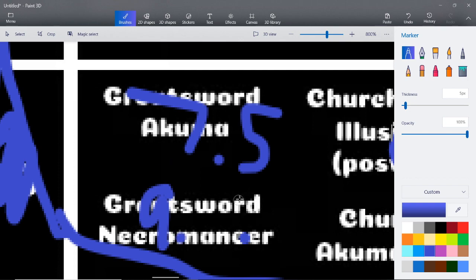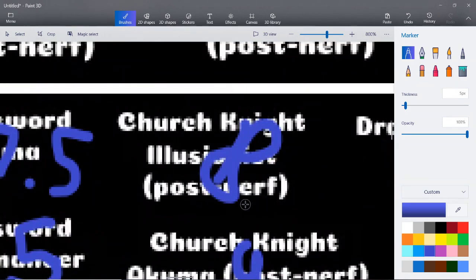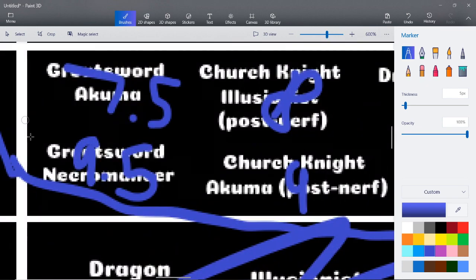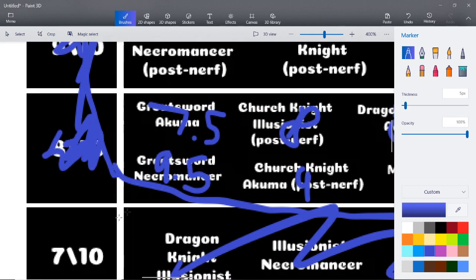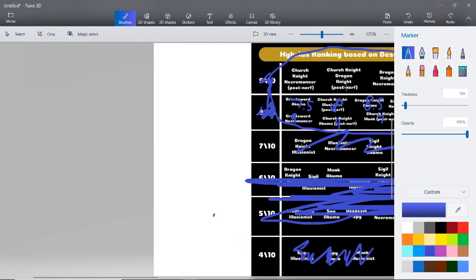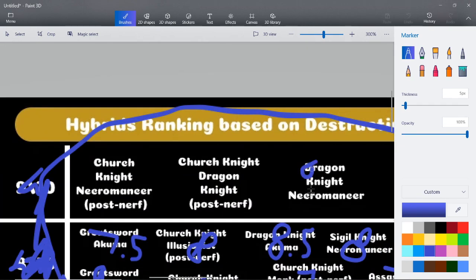Now with Greatsword Necromancer, I'm going to have to give this one a 9.5 — I'm not biased, but I'm giving it a 9.5. The mix of opportunities is just so many. With Church Knight Illusionist there are mix-up opportunities too — yeah, you can Snap Tenebris, bridge, shoot the Light Piercer — but Greatsword Necromancer, bro, you got Wrathful Leap. Unfortunately you kind of have to rely on Emulation for this to be good, so I'm going to jump back down on that.